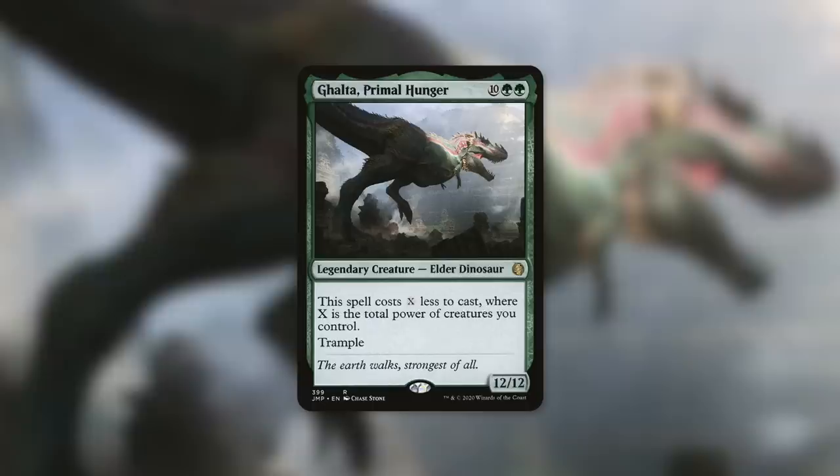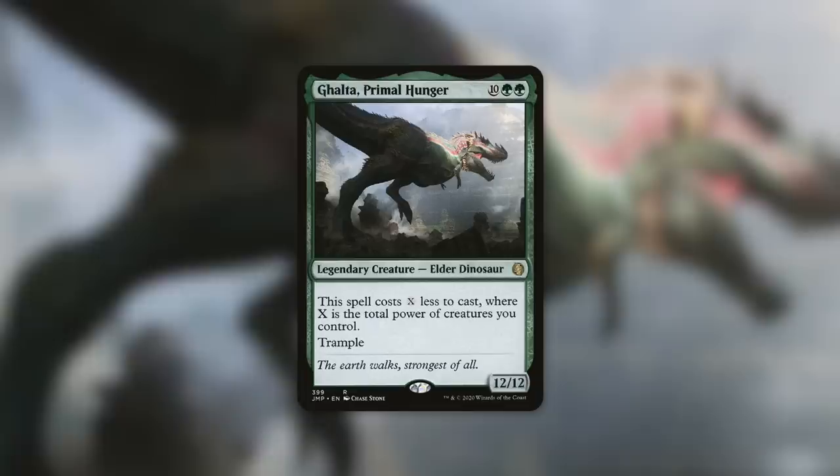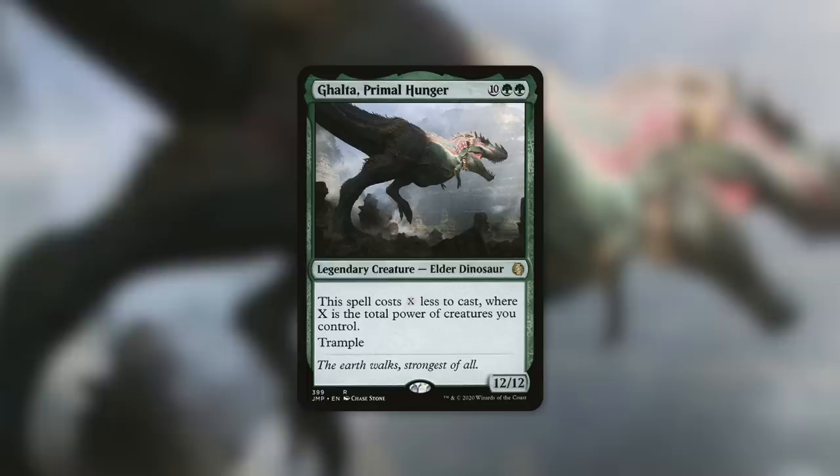My favorite play for Majestic Creation might be in a Ghalta, Primal Hunger deck. Ghalta is a 12/12 Elder Dinosaur for ten plus green green — twelve mana total — but costs X less, where X is the total power of creatures you control, so you're essentially never paying anywhere near twelve mana for it. Having a high converted mana cost matters for Majestic Creation: for eight mana you're getting twelve things off the top of your library, which is absurd.